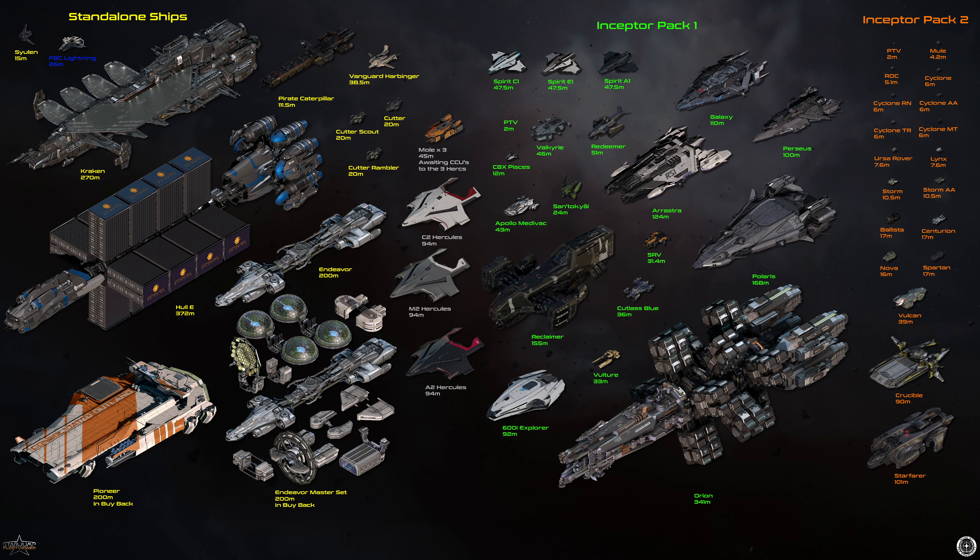Ground vehicles are the PTV, Mule, Rock, Cyclone, Cyclone RN, AATR, MT, Versa Rover, Lynx, Storm and Storm AA, Ballista, Centurion, Nova, and Spartan.